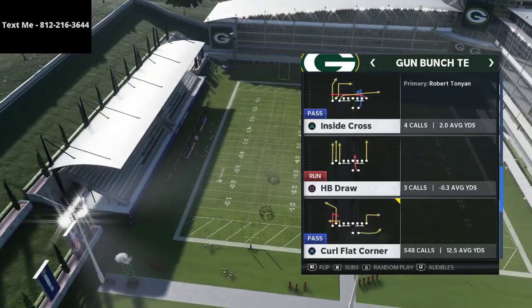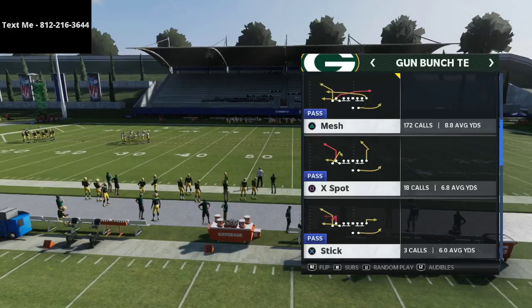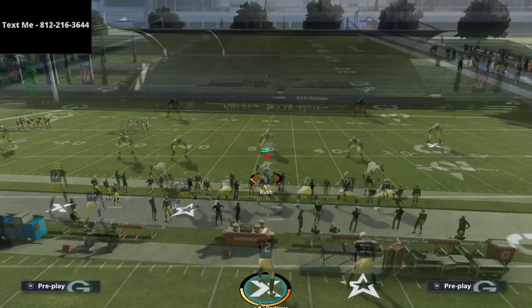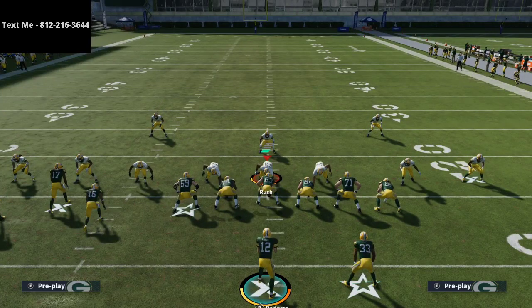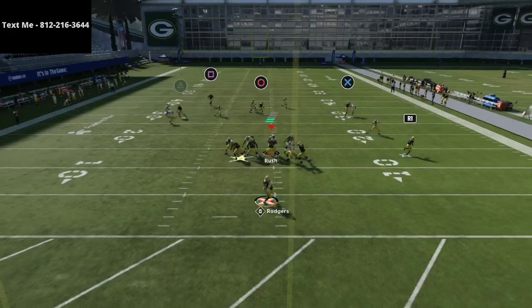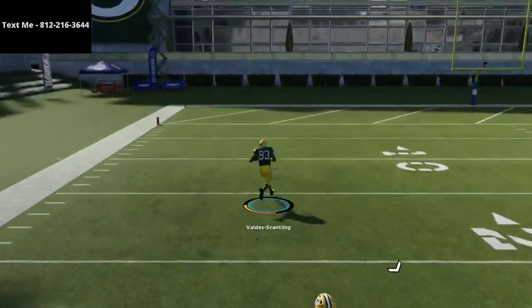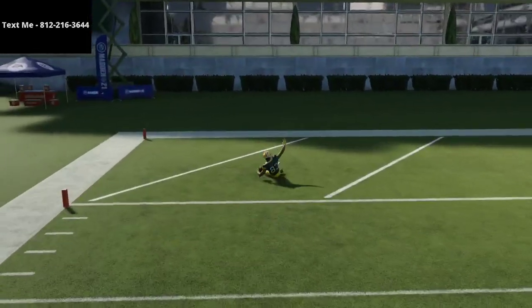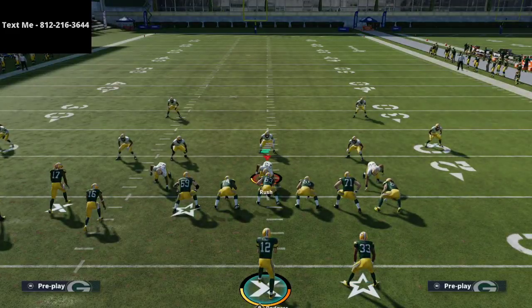Today I want to talk about a very good cover four and cover three match beater out of the bunch tight end — and that's the play 'Tight End Corner.' Tight end corner is one of the most secret and effective plays from the bunch tight end in the entire game. It's the whole reason why I personally recommend utilizing the run heavy playbook to run some type of bunch tight end.